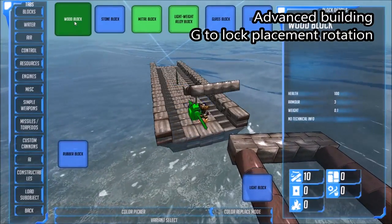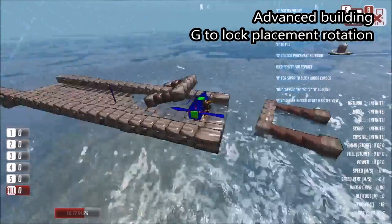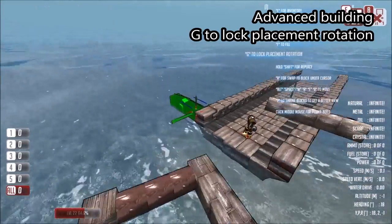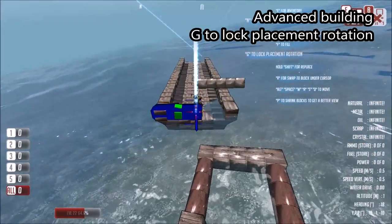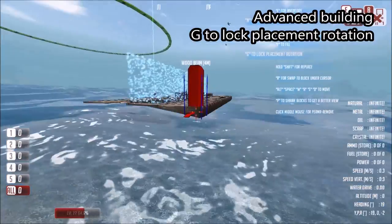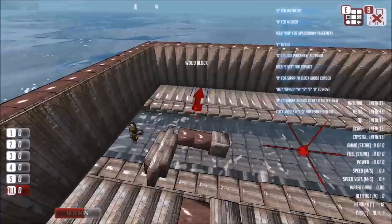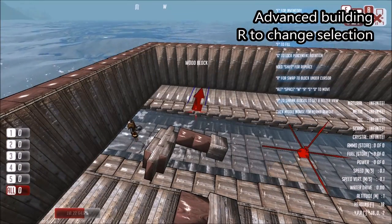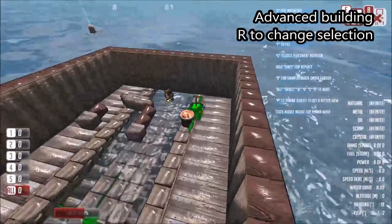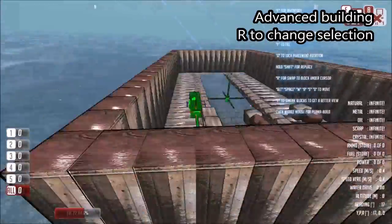Something else that is very handy is the ability to lock the rotation. If we take a block that is quite long, like this wooden beam which is 4 meters long, we can lock the rotation by pressing G and you'll see that displayed on the screen. We can also move our build marker on top of a block and press R to select that block for placing — so you can toggle between the single wooden block and the beam.